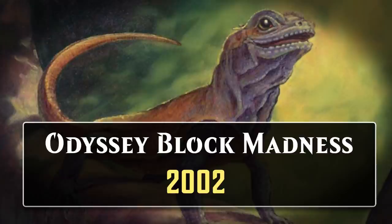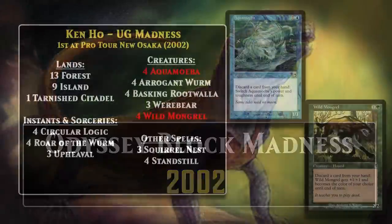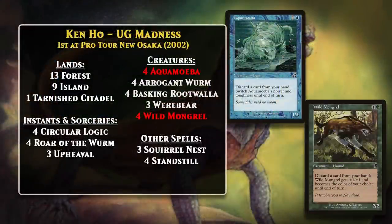Block Constructed isn't around anymore, but it was a format where only cards from a particular block could be played. A block referred to three consecutive sets that all had the same setting and themes. In this case, those sets were Odyssey, Torment, and Judgment. Madness was a powerful mechanic that made its debut in that block, so it wasn't much of a surprise that Madness decks did incredibly well at Pro Tour Osaka. Kenho won the whole event with his Blue-Green Madness deck.